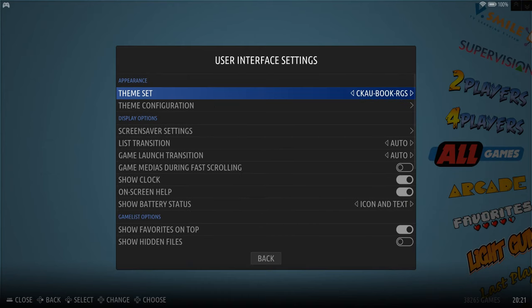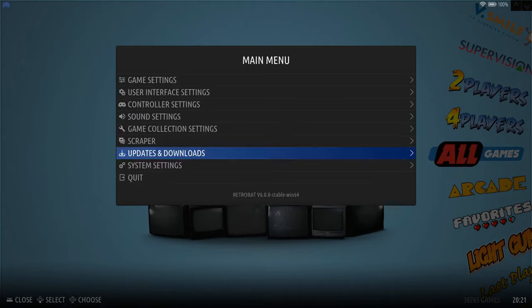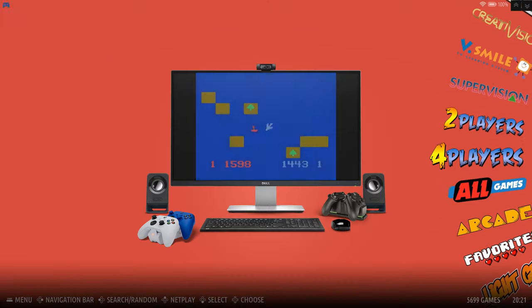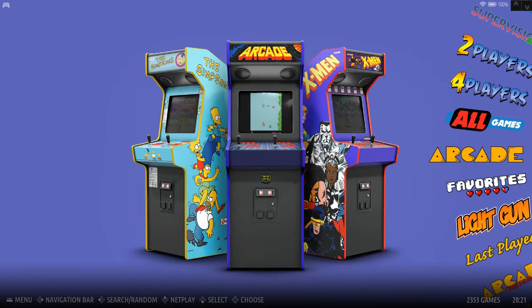You can find more themes in your user interface settings — there are about two other themes installed. Since this is Retrobat, you can go into Updates and Downloads and download more themes, the Bezel Project, and update as new builds come out. It's really user friendly. Two player games, four player games, all games — you've got a massive arcade set.